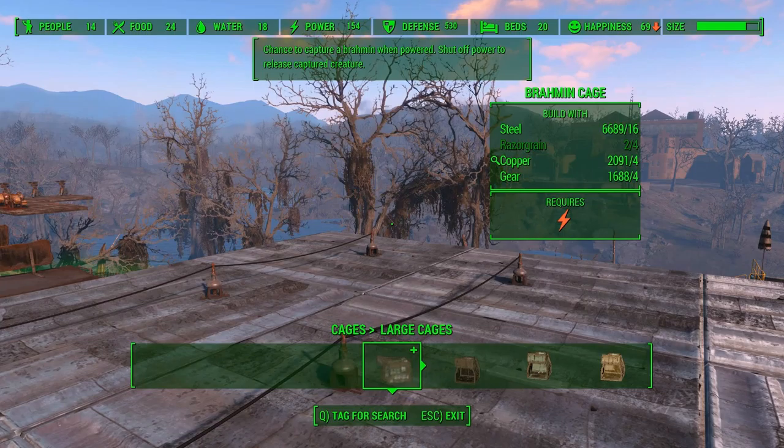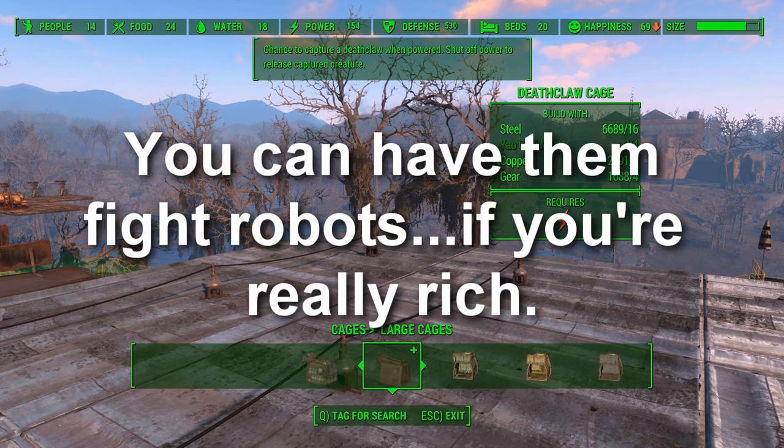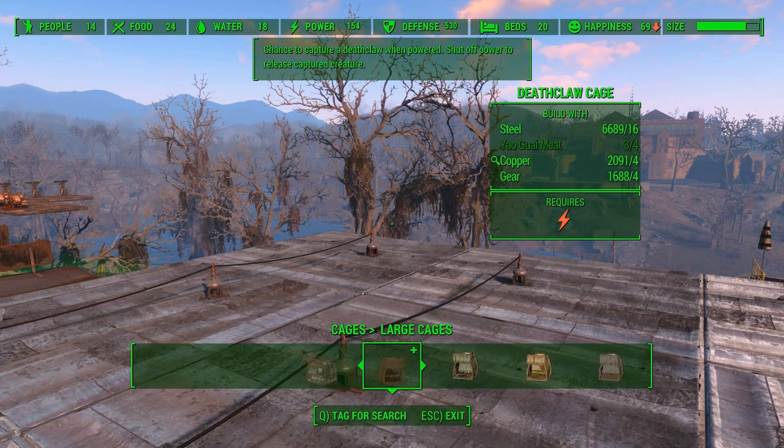Here we have large cages: a brahmin, deathclaws. I could capture and then unleash an angry deathclaw into my encampment right now. Can't tame him yet, but here's the interesting thing — you can tame a deathclaw and it will actually help in the defense of your encampment. But then, according to the wiki at least, your encampment will be attacked by deathclaws more frequently. This is a losing proposition.